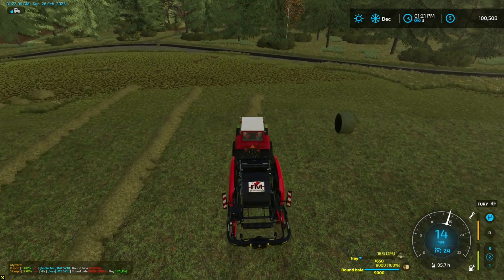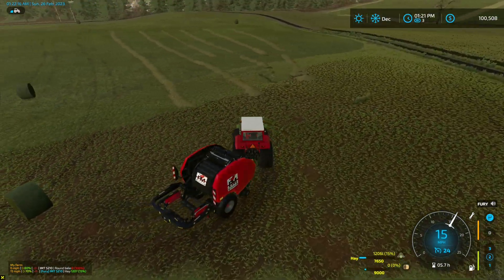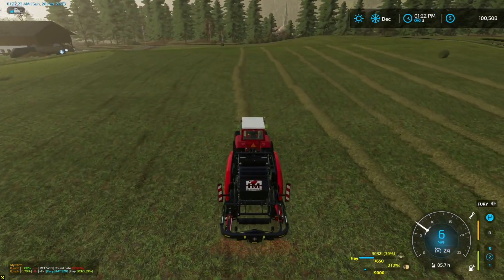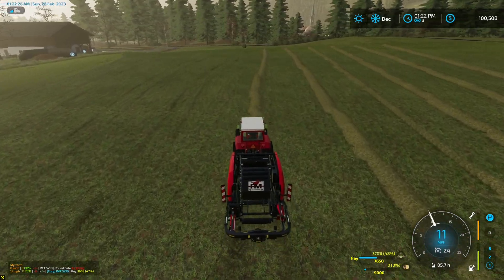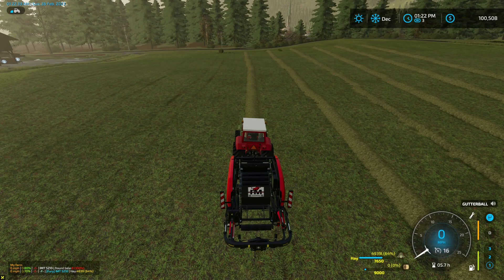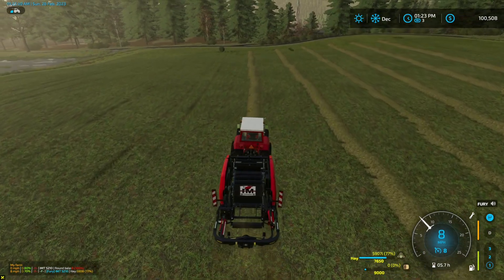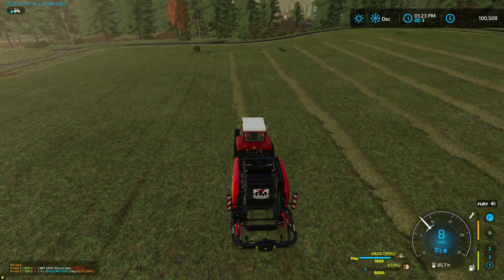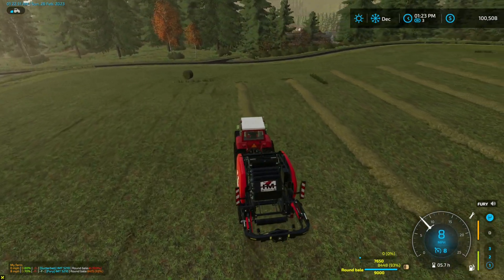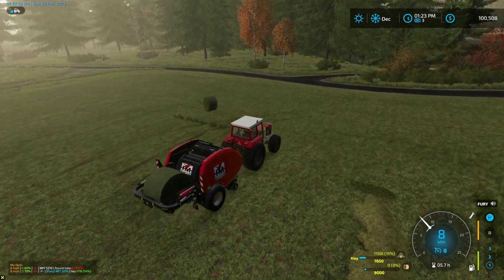We will start plowing — well, cultivating — that field and getting it prepped. I don't know why I was going 15 miles per hour with the baler. I fixed it — I changed the cruise control. It might be conflicting with the work speed mod, since that's a script. When I bought it I set it up for eight miles per hour. That's why I was getting baled so fast.